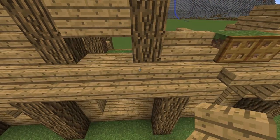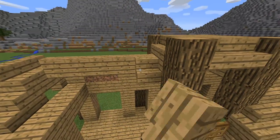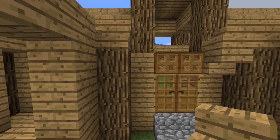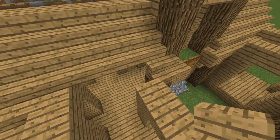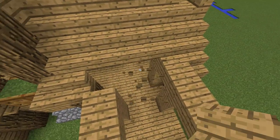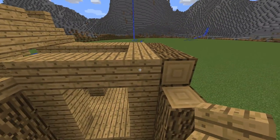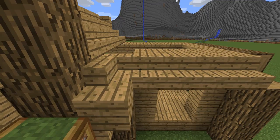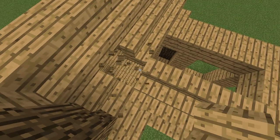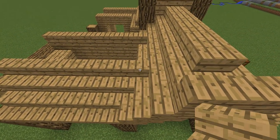Also connect them here. Now break these 3 blocks and then place stairs on both sides of this structure. One plank here and one more layer of stairs. Replace this one like that. Do the same for this side. Now fill the gap with planks.